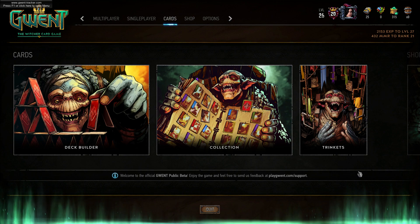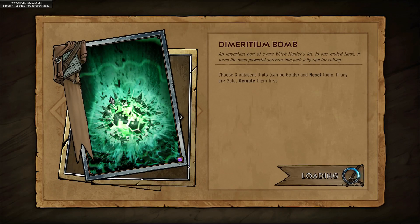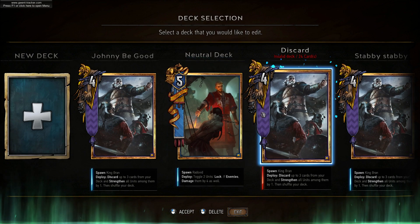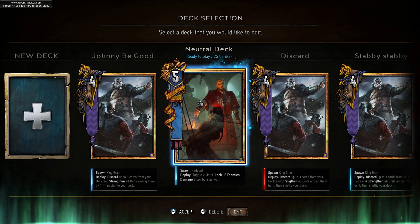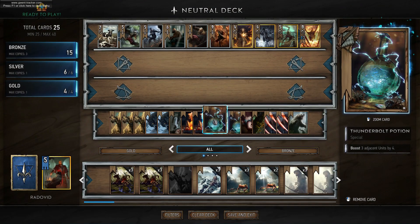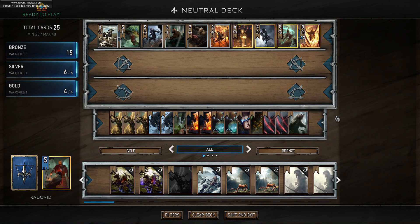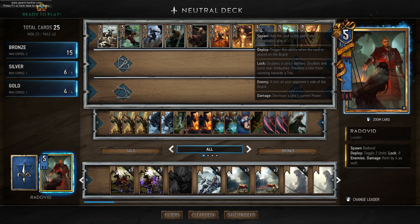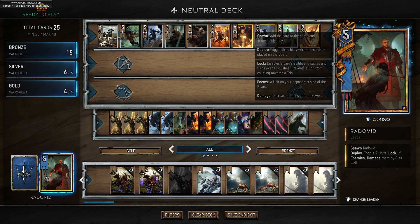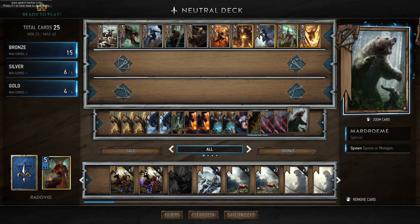Hey guys, welcome to Gwent: The Witcher Card Game. My name is Jagorus and today I have some top-tier tomfoolery for us — this probably is not going to succeed, and that is the neutral deck. You can use any leader you like for a neutral deck as it only contains neutral cards. However, I think Eridain is cheating because he spawns a Monsters unit, so that's not really fair. Here is my iteration of the neutral deck — I think it's going to be terrible. I went with Radovid because he's a decent amount of points; you can get 13 points out of him with the damage as well as the locks, which are quite useful. Unfortunately there are no bronze units, so we've had to kind of make do.